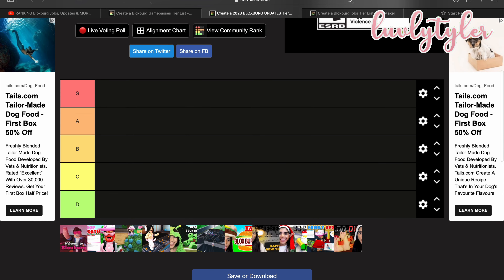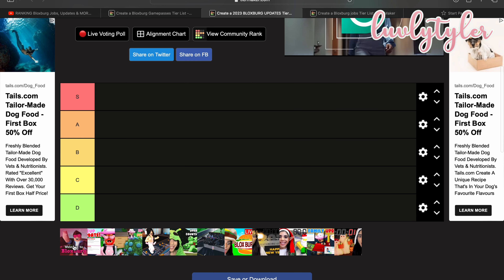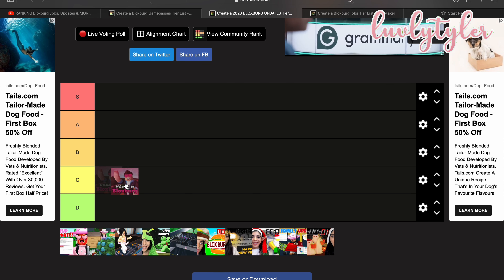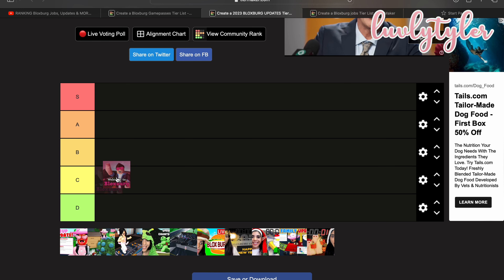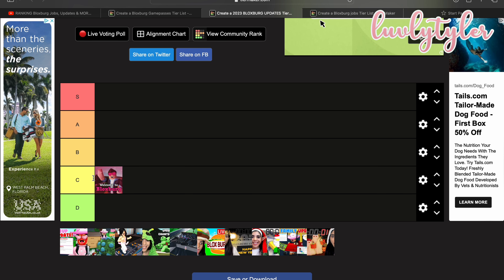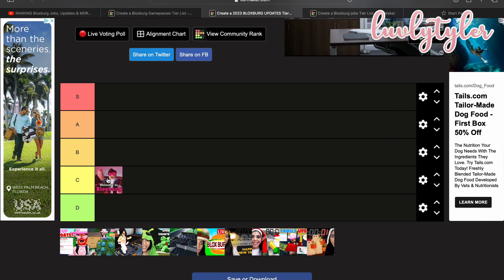So that's my tier list for the game passes. Next we're gonna do one for all the updates in 2023. I think these are in order. Let's start off with the Valentine's update. I don't really remember what came with it — I think we got some new items, which are pretty cool, but the Valentine's Day update isn't that massive. The furniture and food is cute but it doesn't have much purpose for me. I'm going to put it in C.